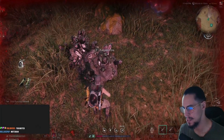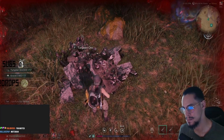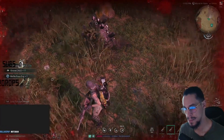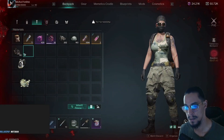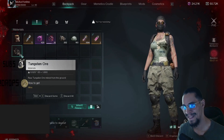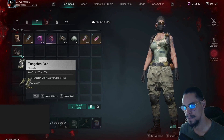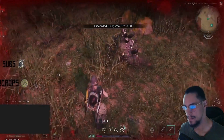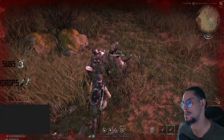First up: tungsten with the advanced electric drill. That's done — 83 ore. I'm going to drop this and now we go to the solar drill on tungsten.